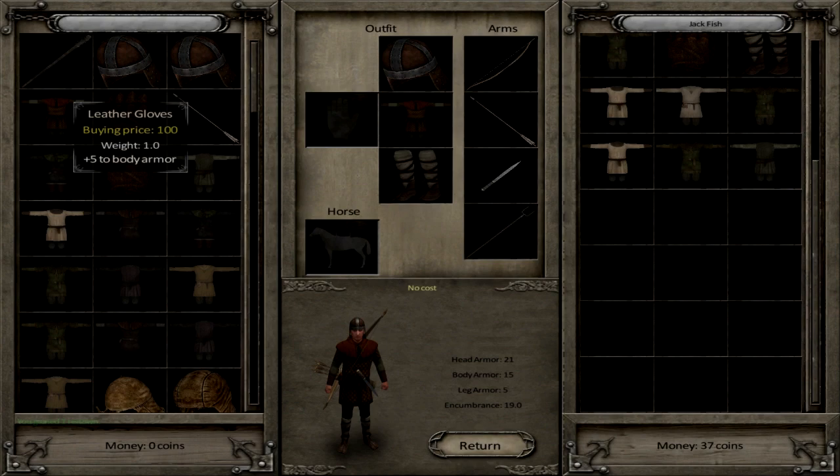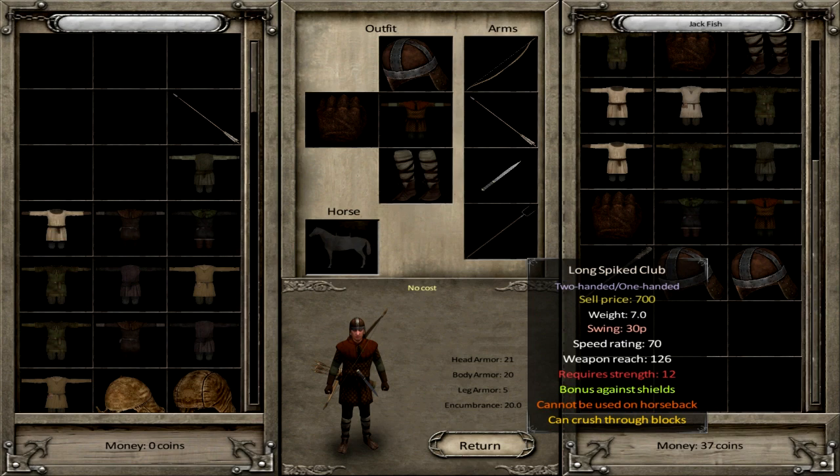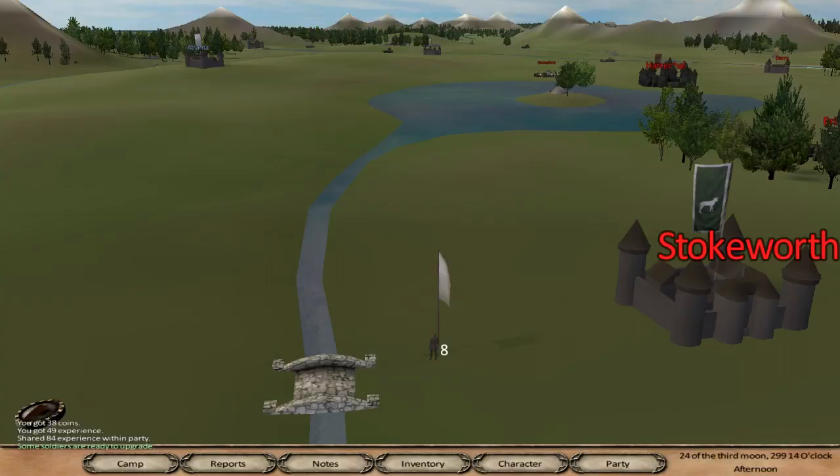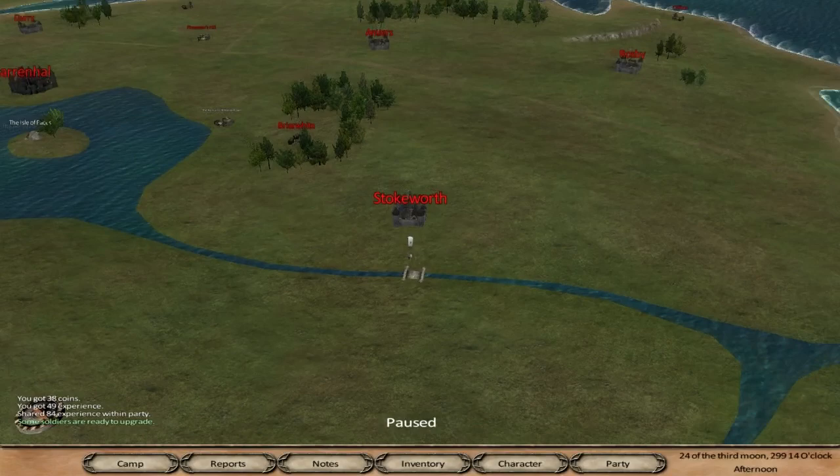Let's get rid of some of this crappy stuff which won't sell and take the stuff which will sell, and actually make quite a lot of money. These clubs are going to sell for a lot of money and might actually let us afford a horse. They also gave us 38 coins as well.